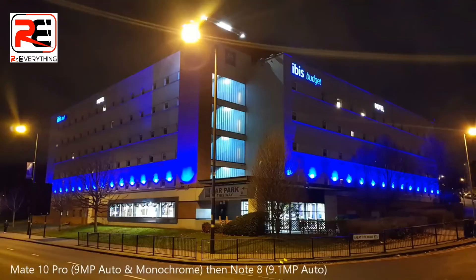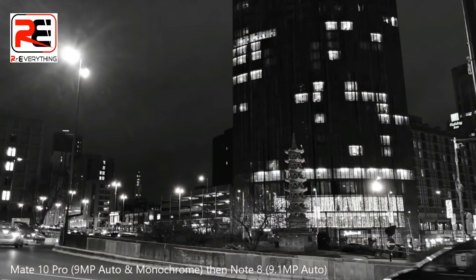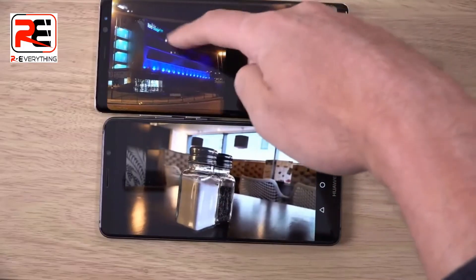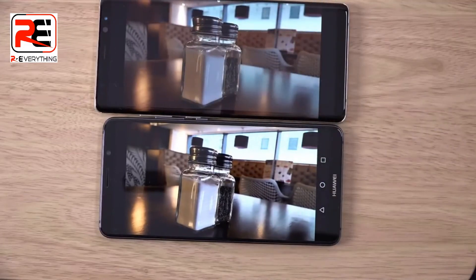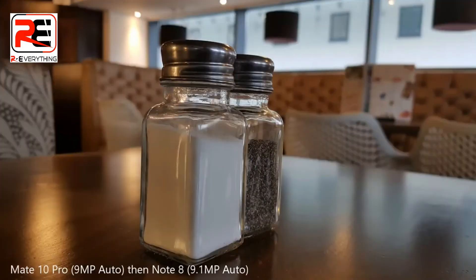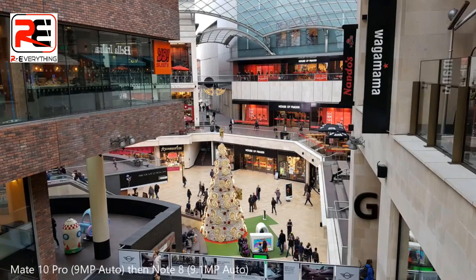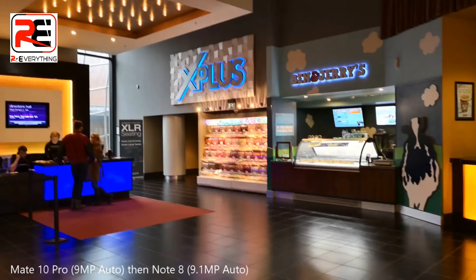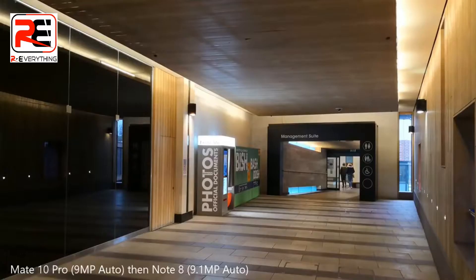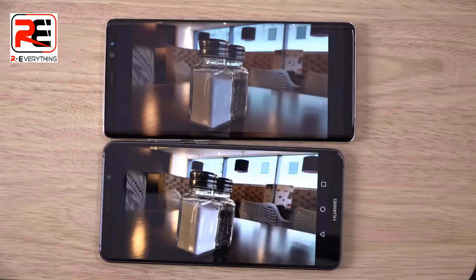On the Mate 10 Pro you do get a lot of different modes — there's even a dedicated night mode, which in my opinion would be great, but it takes so long to use that I'd rather just use the main auto shooter. In terms of good light, it's not too different either — very comparable, good close-ups, nicely defined. The only real difference I noticed when shooting was that sometimes the focus was a little bit slower on the Mate 10 Pro.